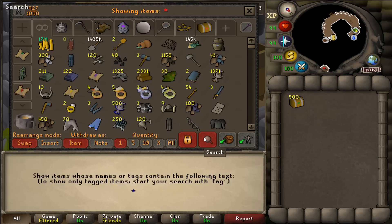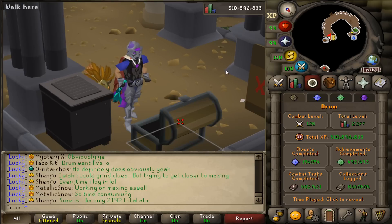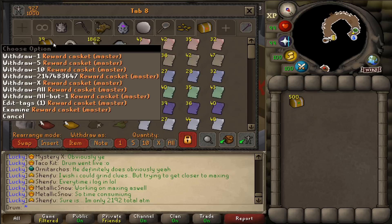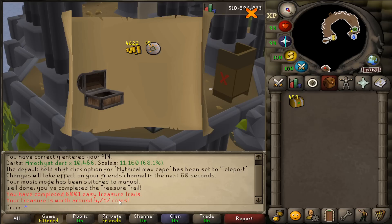Let me check — I don't have any master clues, right? Yeah, no master clues. What's our master casket stack? We're at 39, not too much. We got a ways to go. Of course, 6,001 easy clues — the start of whatever's gonna happen today.